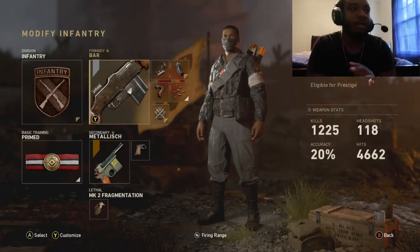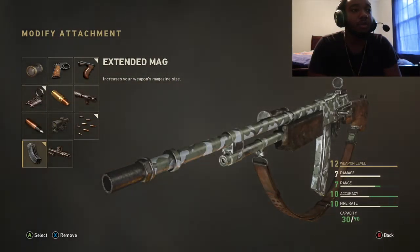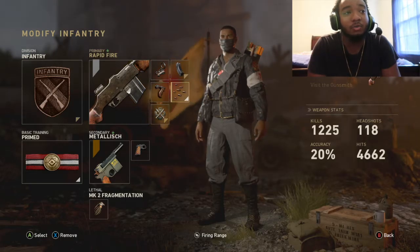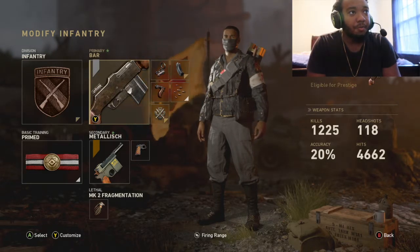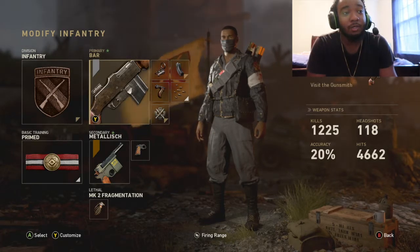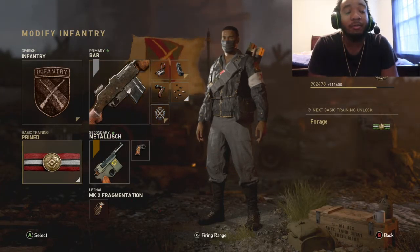Without further ado, here's my class setup. First class: I got an infantry class with the BAR as primary, basic training Prime, secondary machine pistol, and lethal frag grenade. With the BAR, I'd suggest having it on at least one or two classes. Breaking it down: reflex, extended mag, grip, rapid fire. You need extended mags on the BAR if you're looking to get multiple kills — 20 rounds just isn't gonna do it. Extended mag increases your ammo to 30 in the clip instead of 20.